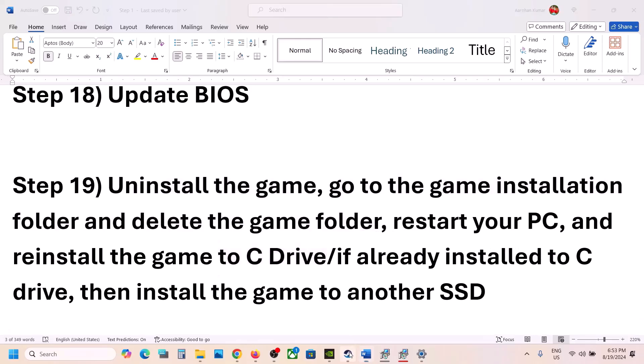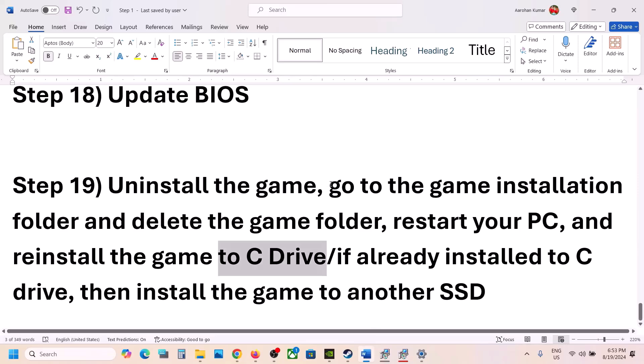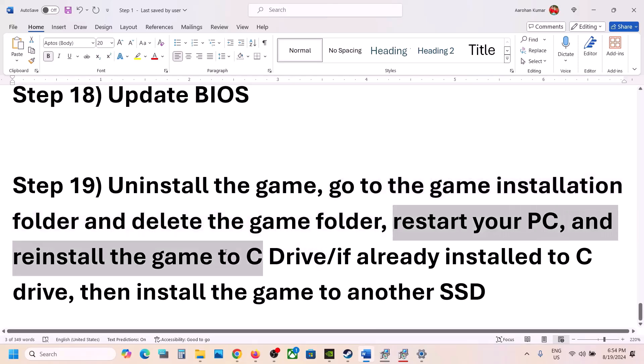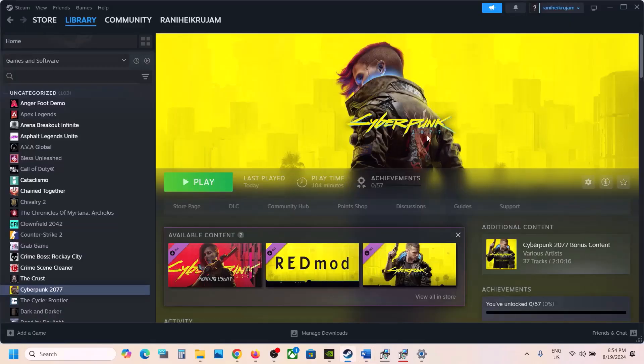The last step is to uninstall and reinstall the game to the C drive. Right-click the game in Steam, select Manage, then Uninstall. After uninstalling, go to the game installation folder and delete the game folder. Restart your computer, then reinstall the game to C drive. If the game was on D, E, F drive, or an external drive, try installing it to C drive and check. If it's already on C drive, try installing it to another SSD. One of the steps in this video should help get the game running. Thank you for watching — please like the video and subscribe to my channel.